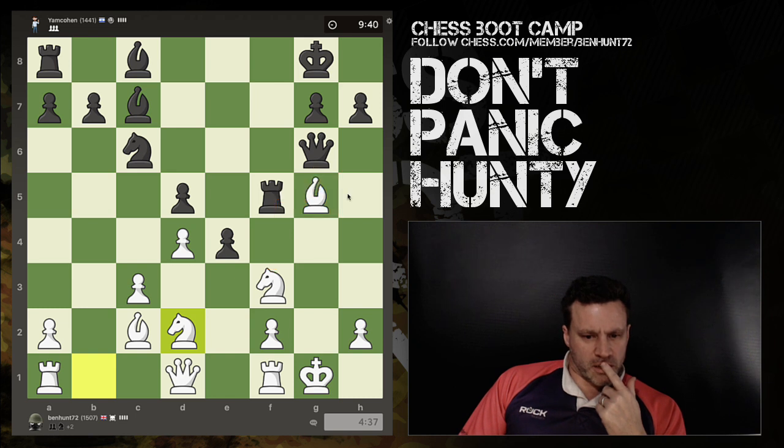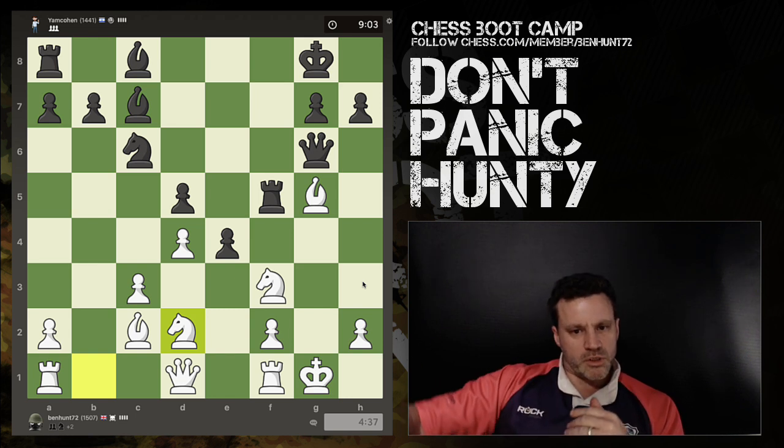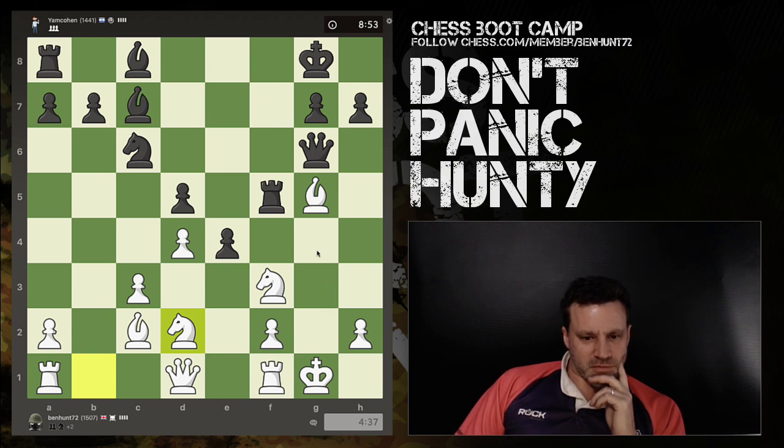He can't take that right now because I can take. If he takes the knight, I recapture. He takes again, queen takes. Queen takes there, blocks or sidesteps. This is why we need to calculate one, two moves further. And it's not as though I don't have the ability to do it — I just don't have the work rate. It's just willpower and effort, that's all it is.